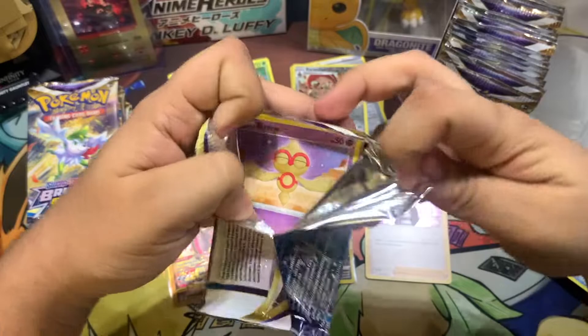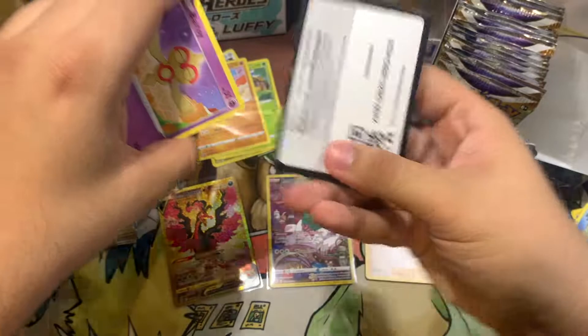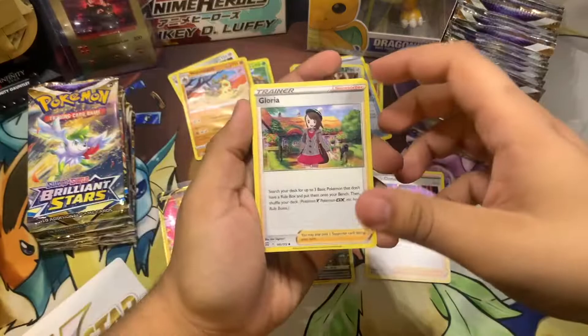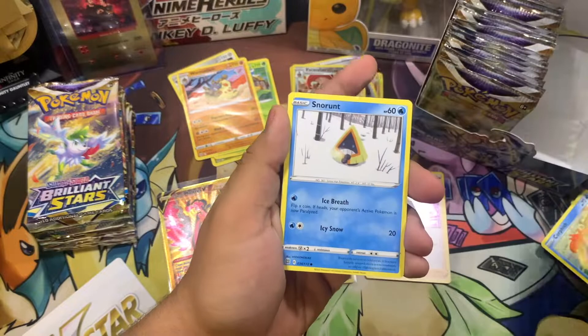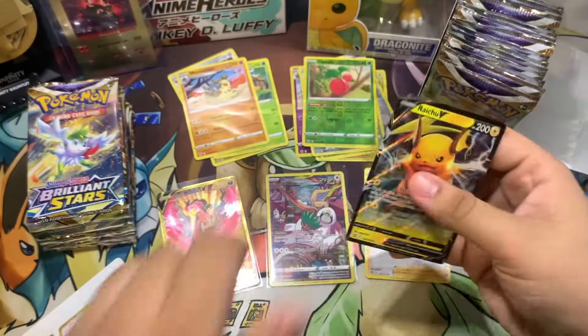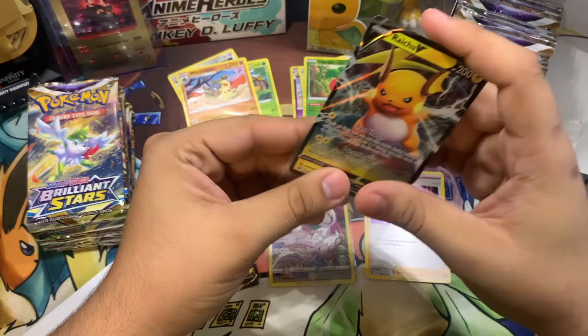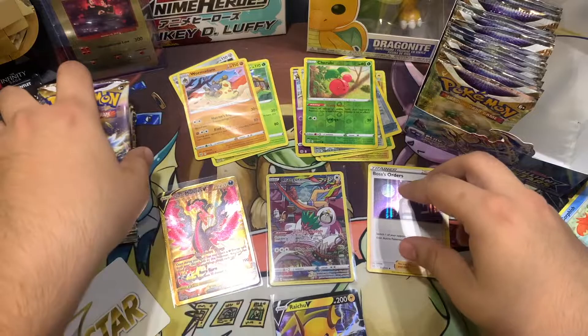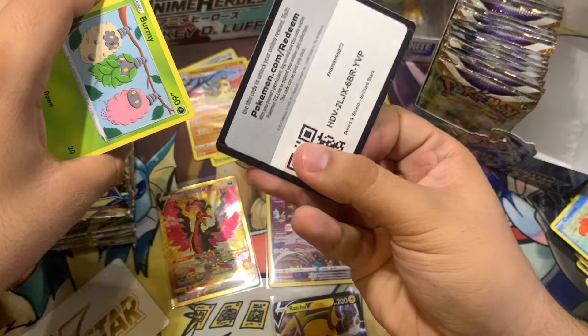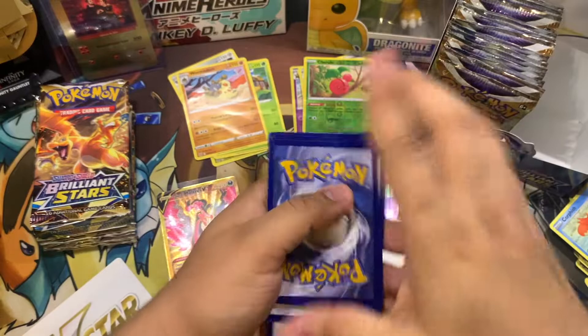I want to pull at least two character cards from this side. Here's the code card. Oh, we got a V-Star card — I just saw a little sneak peek. So we got Gloria, Star Starmie, Rawst Berry, Froslass, Snorunt, Nosepass, Milcery, Cubchoo, Cherubi — and look at that, Raichu V! I'll take that. Right now I've started my collection for the binder. I'm trying to get every card from this set, though the only master set I'm going for is Evolving Skies — that's my favorite set and I think I'm about 90% done with it.